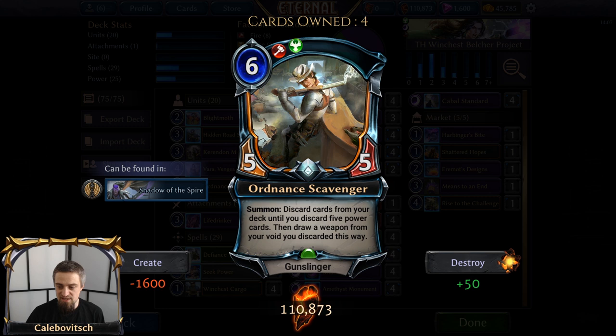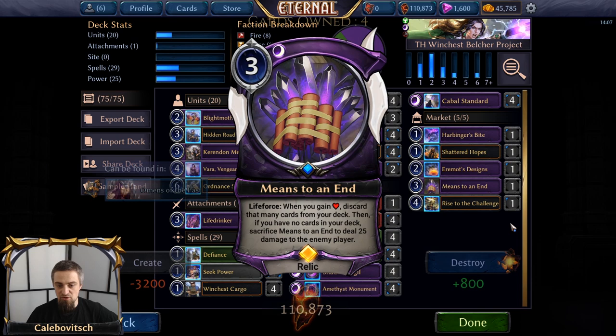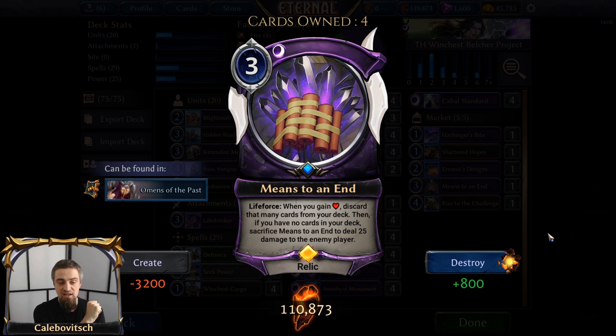Well, there are some options. I even saw a different version of this deck — a deck on Ordnance Scavenger — but I have done something a bit more meme-y, and that is Memes to an End, or rather Means to an End. This is a three-cost Shadow Relic that says Life Force: when you gain health, discard that many cards from your deck. Then, if you have no cards in your deck, sacrifice Means to an End to deal 25 damage to the enemy player. You have to jump through a lot of hoops to get all the ducks in a row and just kill the opponent with Means to an End.